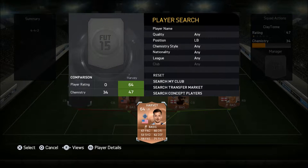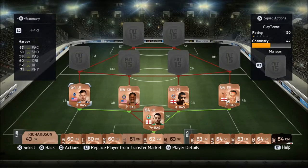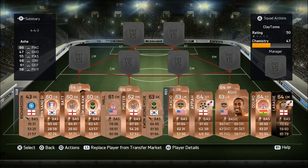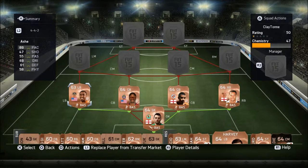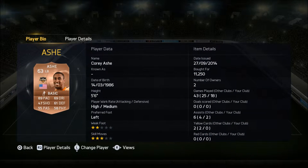At left back we have Harvey. You might have seen him in the previous squad builder — when I first bought this team I had Ashy in there instead, so we'll just say Ashy was there anyway. What do you make of Ashy Harper? Great player — he can move the ball well, get up the pitch, and get back. He's got 89 pace for a bronze left back, which is not too shabby. I had him on FIFA 12 and he was a god.